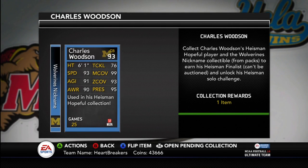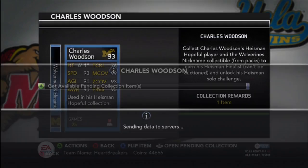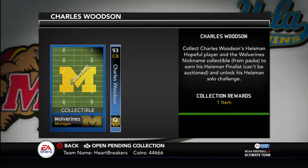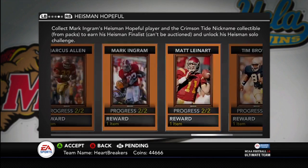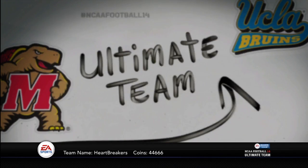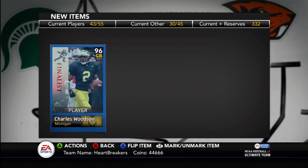Charles Woodson. Bought him out for $990,000. I was on my farm account opening packs and whatnot, trying to sell stuff, and I just noticed that he went up. I was trying to sign out and back out to the main menu so I could get on my main and buy it. It felt like forever before it would let me get on. Got him.